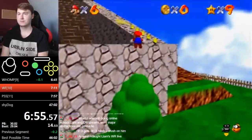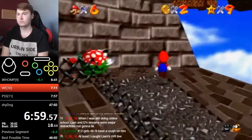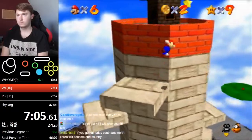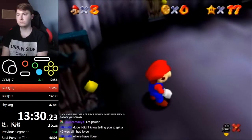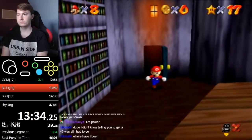For the last Whomp's Fortress star — To the Top of the Fortress — Dwhatever uses a side flip to get up to the star as quickly as possible. Side flips make back flips almost useless in this run: back flips take a long time to charge up, and side flips are faster while giving almost as much height.